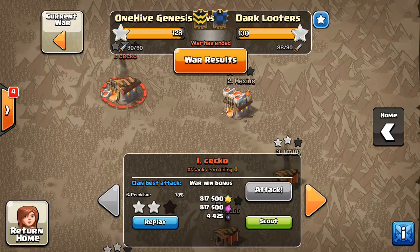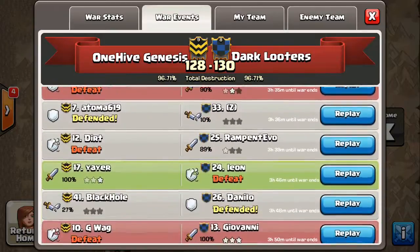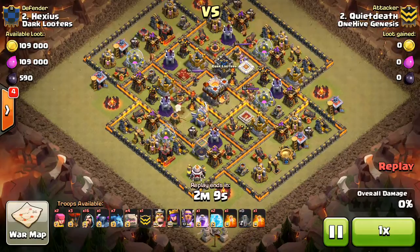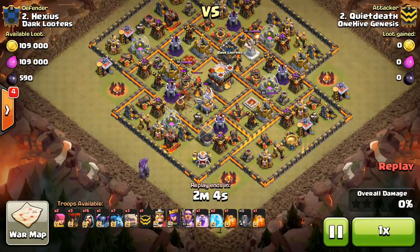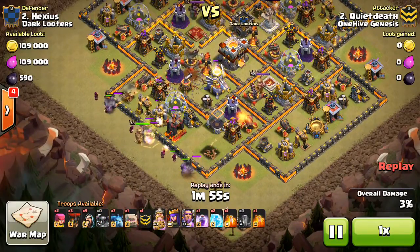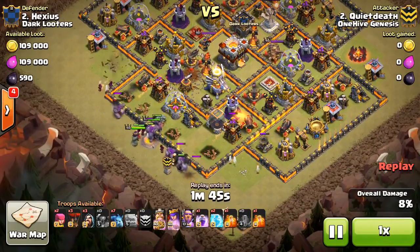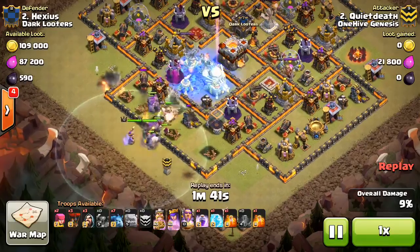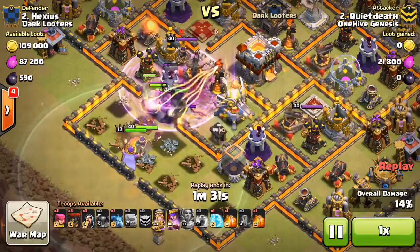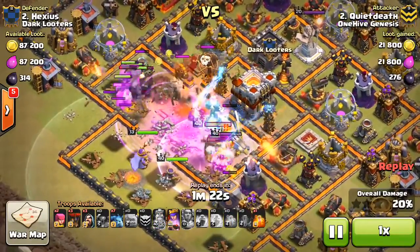Now we're taking a look at Town Hall 11s attacking Town Hall 11s. First up is Quiet Death at number 2, taking on Hexius — our Town Hall 11s just could not seem to two-star this base. He drops Golems, the Eagle just gets activated, Wizards to back everything up, Wall Breakers in, drops the Warden to protect everything — King and Queen both making their way in. Very high-value Freeze getting all three of those defenses. However, the Eternal Tomb was activated early since the Freeze was already down — they have the same purpose of reducing damage on troops, so I think that was a mistake.